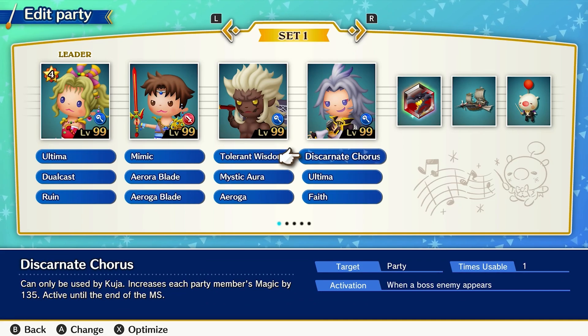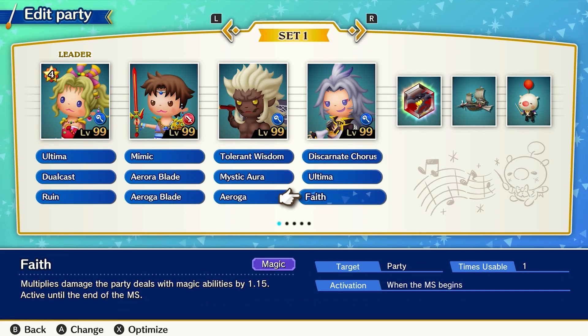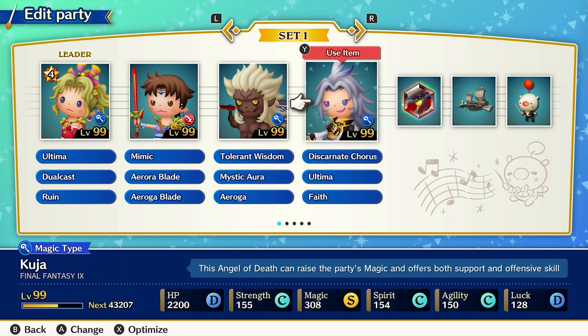Another magic-focused character I used for a while was Kuja, as he can also buff the entire party's magic stat thanks to Discarnate Chorus and Faith. Otherwise, give him Ultima to help damage bosses.